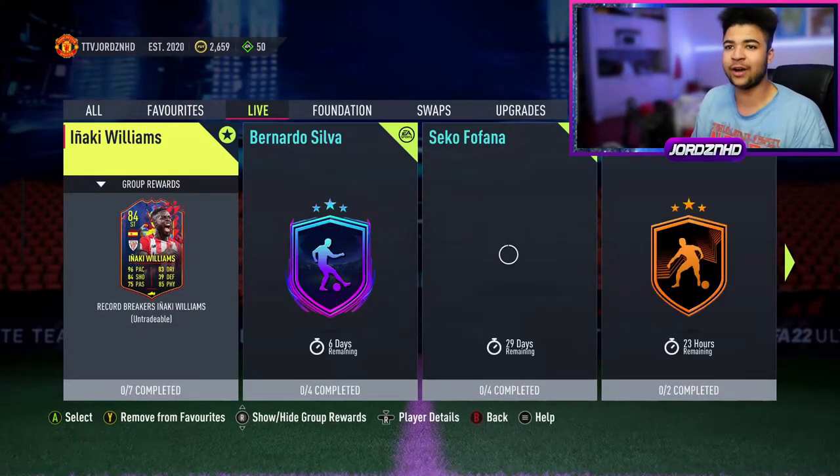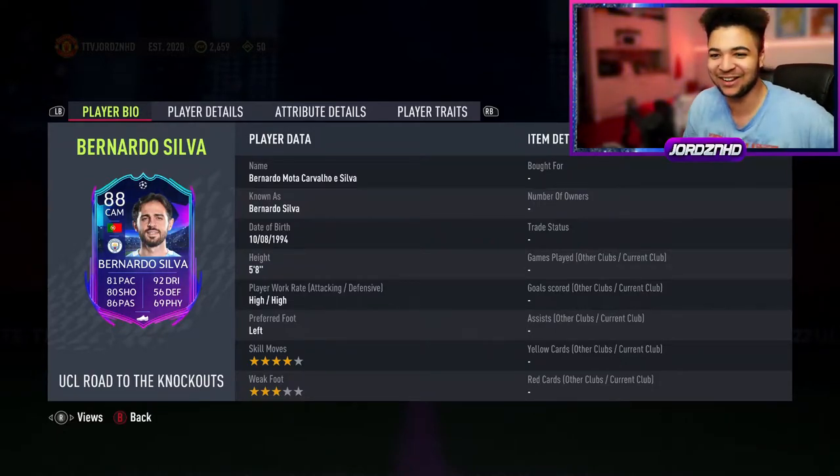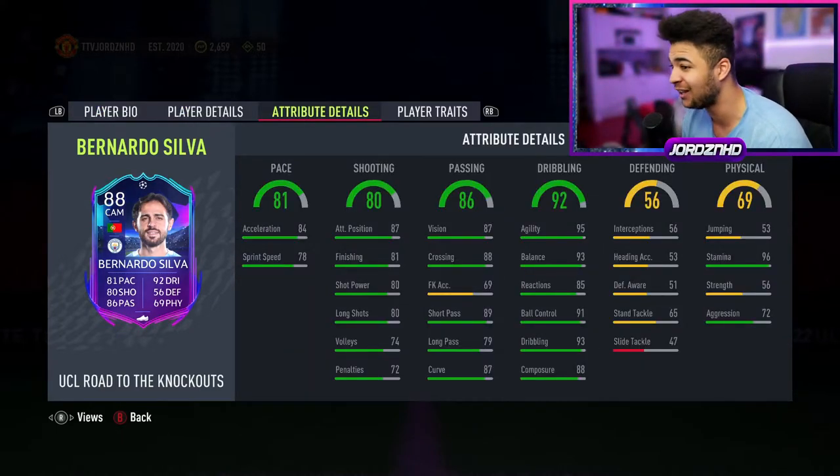So I've seen a Bernardo Silva — road to the knockouts — SBC card. 81 pace, 92 dribbling, 83 shooting, 56 defending, 86 passing, 69 physicality. Great overall in-game stats: 95 agility, 93 balance, 96 stamina, 88 composure and 81 finishing — okay at the CAM position as well.